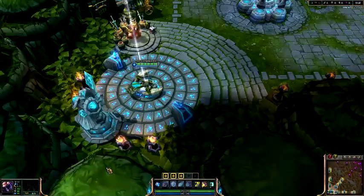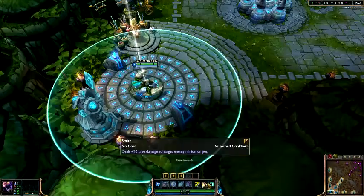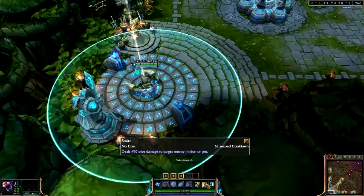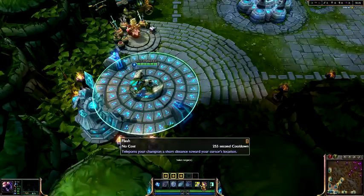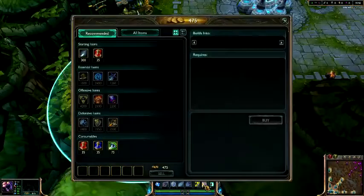First of all, summoner spells. Every jungler needs Smite. Smite is very important, I will go further on this. As soon as you start it off, you want to have Smite. Other summoner spells: Flash is good, Exhaust and Ghost, or even Revive if you want. But Smite is needed — Smite is a must.